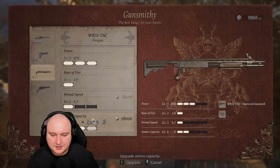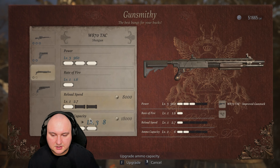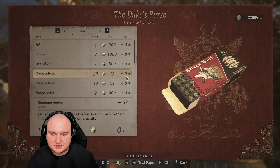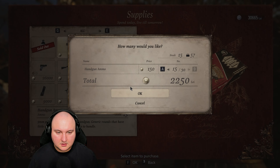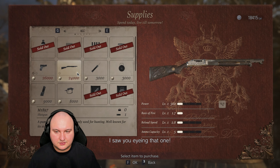And we have a higher ammo capacity. Okay, let's not get ahead of ourselves. That's a very expensive thing. Rate of fire, reload speed — that's okay. We're just going to focus on power. And then we're going to do this guy which is only 18,000. Because we have cash, it's only 18,000. Reload speed is fine — we'll take pauses and swap the weapons. Instead of us crafting, we're just going to restock on everything. That's going to be a good idea because we need pretty much everything.